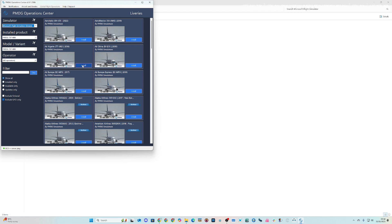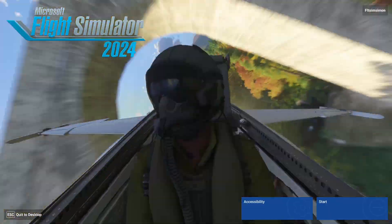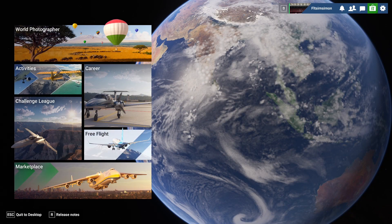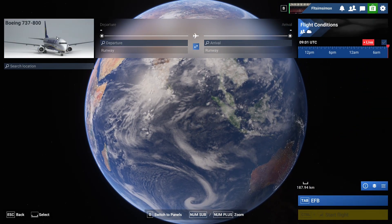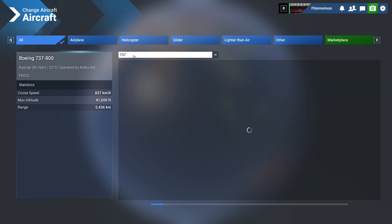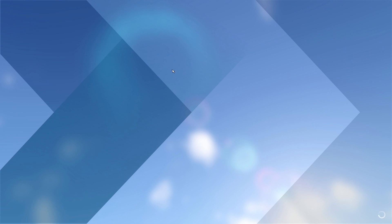Once that's done, the Boris sound set also works fine - just put it in your community folder as well. Now let's go into the sim. Load it up, go to free flight, type '737' in the search, and find the PMDG.